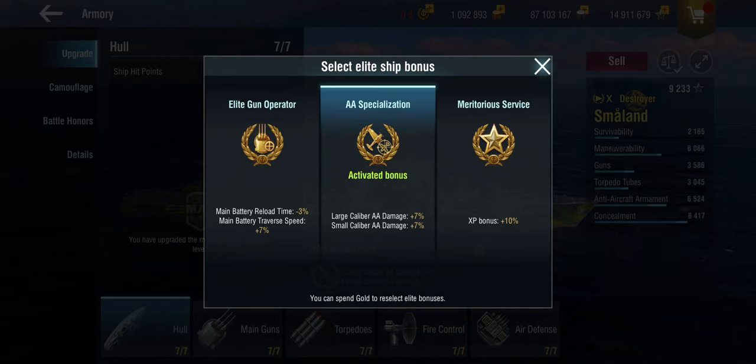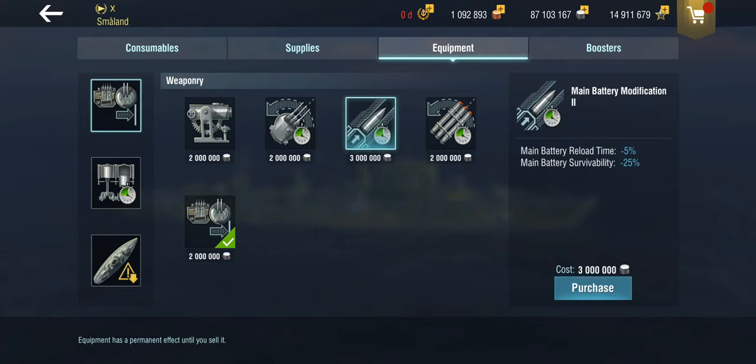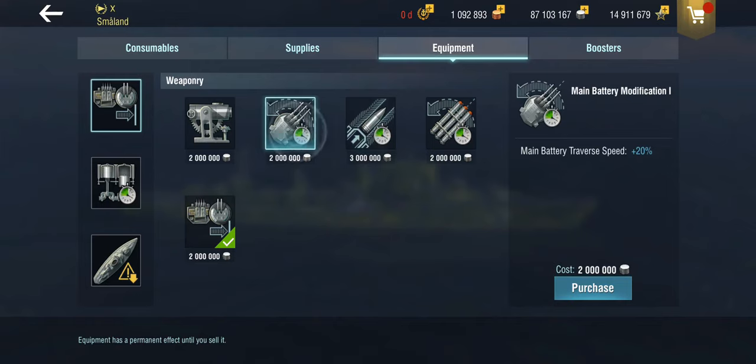I like the additional AA damage from the elite bonus. I'm using the auxiliary mod because that gives more range on the AA — she doesn't have secondaries, so obviously not on those. You could go with main battery mod for a full gunboat build, but beware: these ships only have two turrets, so if you lose one, that's 50% of your firepower. They've got about 30 degrees per second traverse on these auto turrets, so main battery mod one is probably not worth it.